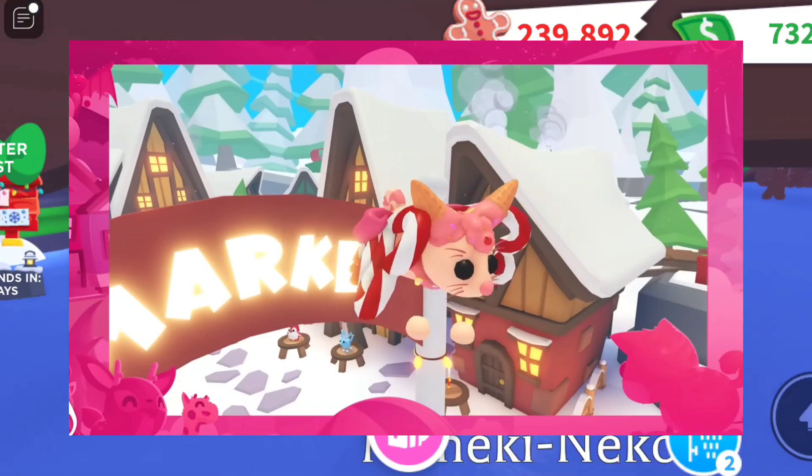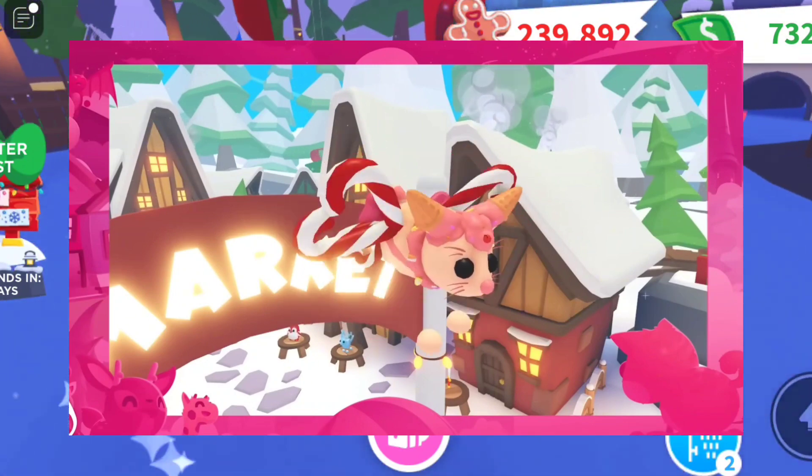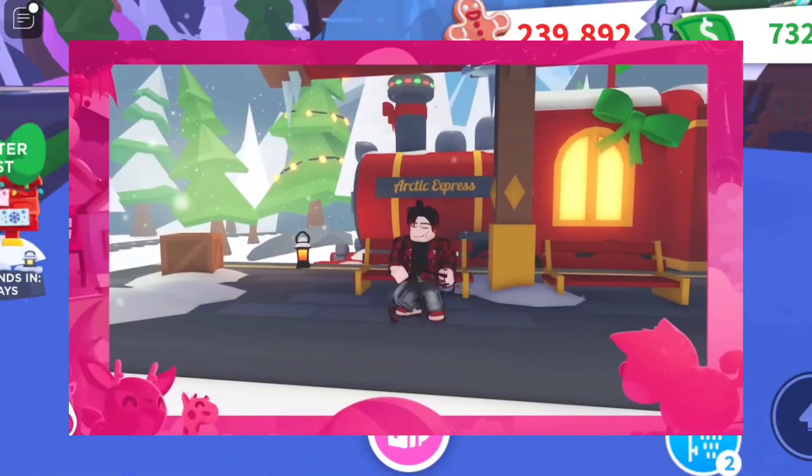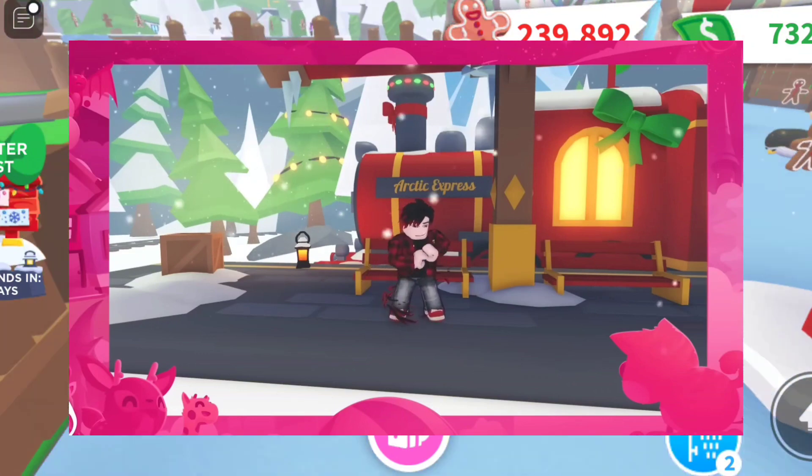Also on sale this week are a new pair of wings — the candy cane wings for 12,000 gingerbread. Using these will change the appearance of your pet's wings if you equip them to a pet you used a fly potion on.